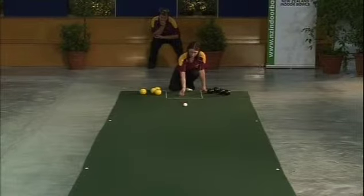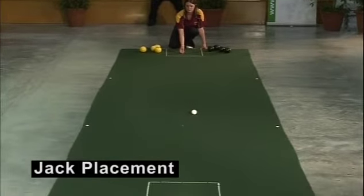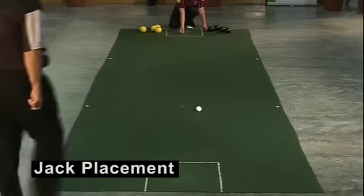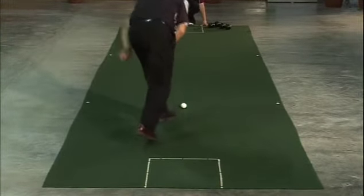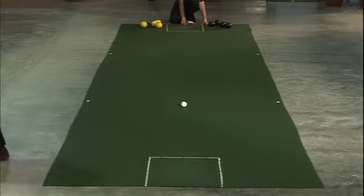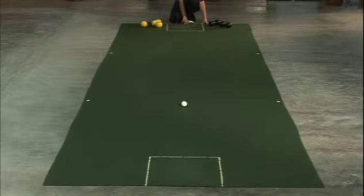The skill of jack placement can be vital to the consistency at which each team will bowl. If a team is being beaten on long ends, a short end thrown can often put the opposition off their stride and allow the other team to get back in the game.